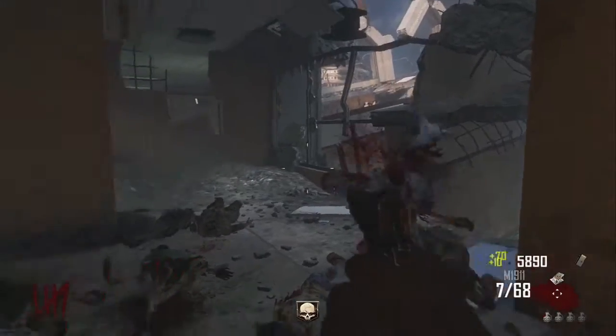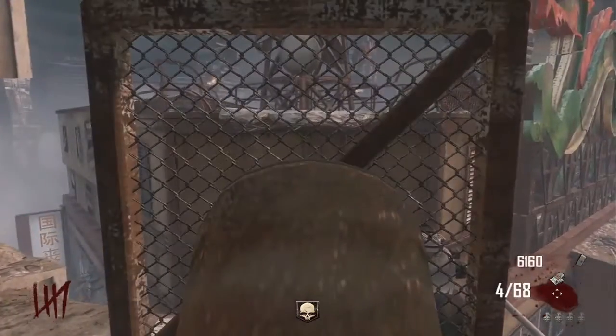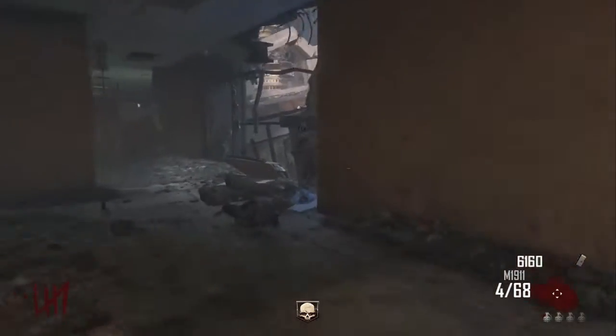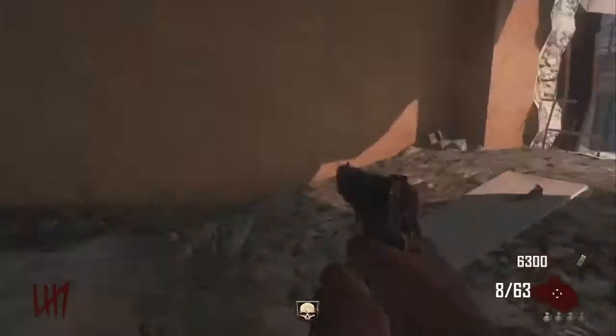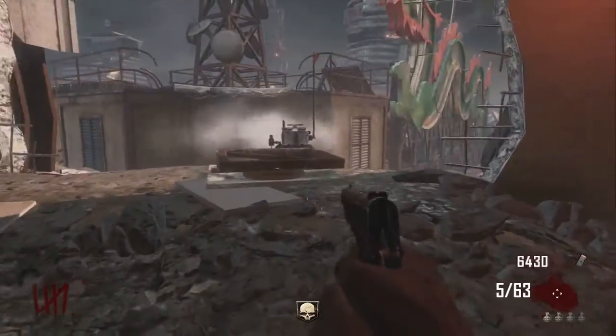Andrew here, and in this video I'm going to be showing you the best Trample Steam locations in Die Rise Zombies. These are used to jump from skyscraper to skyscraper, or to jump to a place where you can't jump back — for example, the MC Escher room or the roof right here. And speaking of the roof, that's the first place where the Trample Steam is best used.